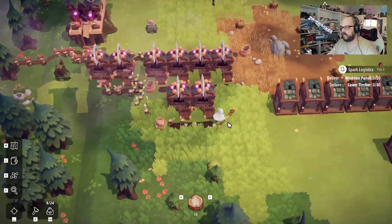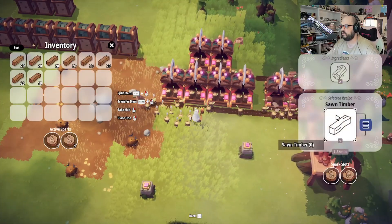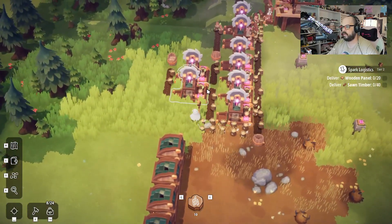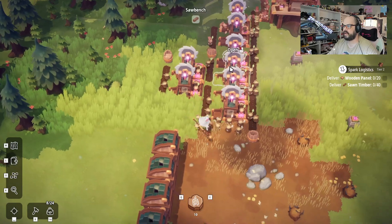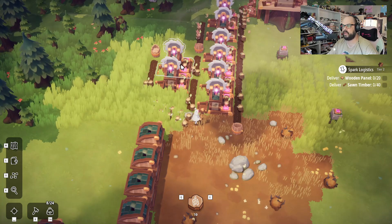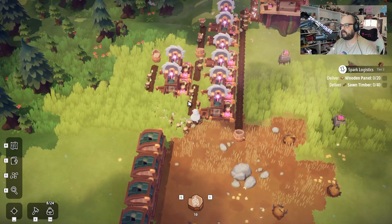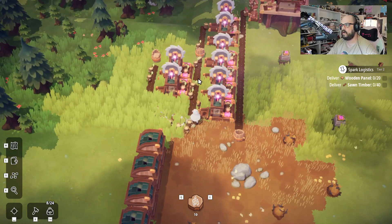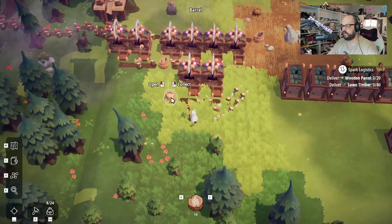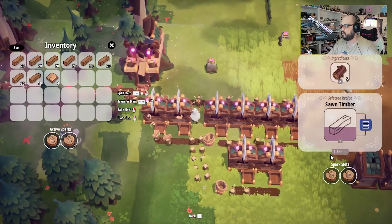But then what we have going on over here — let's rotate the camera around. We've got four more saw benches making just the sawn timber because, as we saw, the recipe for the wood panels is two sawn timber for one wood panel. So I've got basically two saw benches to make two sawn timber, which will then go into here, and I've got two little dudes that can grab two of them at a time to make the wood panels. You're going to notice I don't have this connected — I've basically just got these two outputs going here, just to try and be a little efficient. And look at that — four to go.